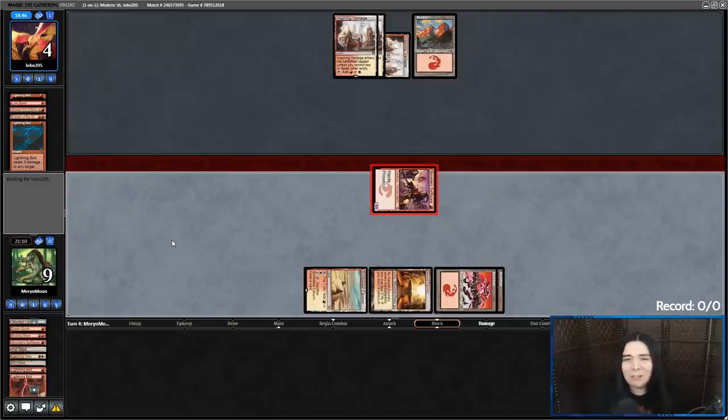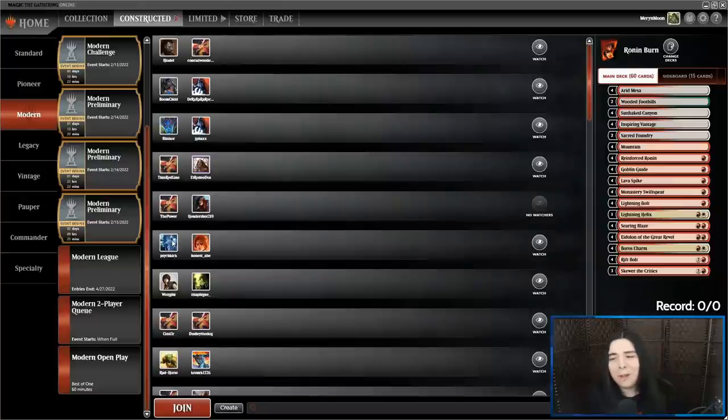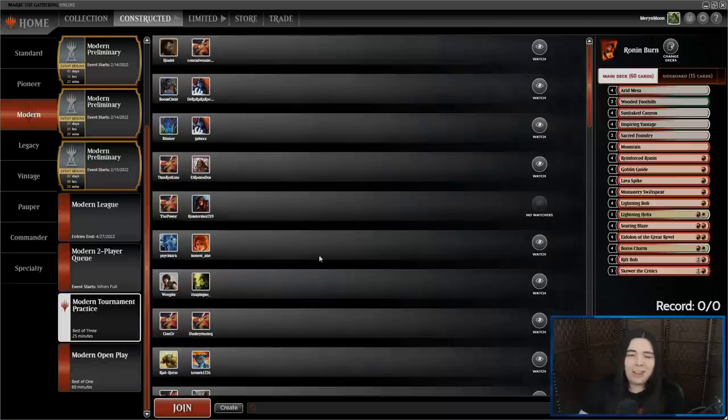Got there in the burn mirror, even winning while on the draw — that's crazy. It's usually burn vs burn: whoever's on the play wins. But we got lucky enough for them to not get a creature on the first turn. The creature on the first turn always does the heavy lifting in the burn draw. But when they don't get one and we do, that's a big advantage — it basically puts us back in the aggressive position and them on the defensive. So GG.